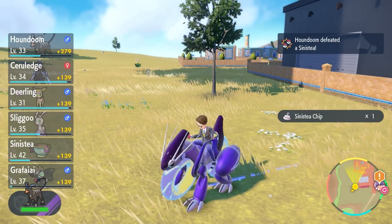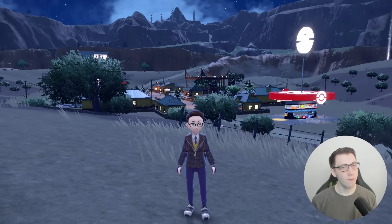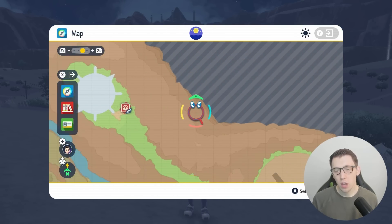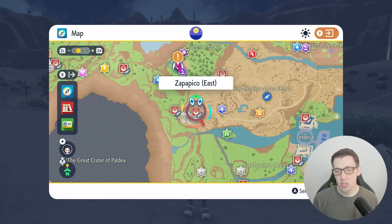If you're unsure how many fragments you have, you can easily check by going to your bag, head into TM Materials, and you can see how many fragments you have there. Once you've got your 10 fragments, you are ready to grab the item. So you've got to head over to Zapapico, which is just west of Levincia.